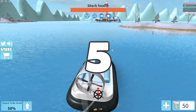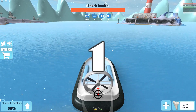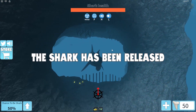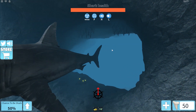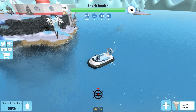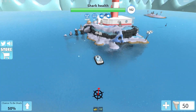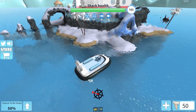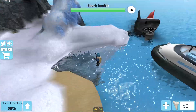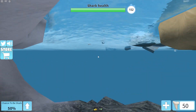Hello everybody, welcome to another Roblox video. Today we are on Shark Bite Beta. I'm in a private server with my friend Classy, and I'm going to show off this pretty cool glitch. All I have to do is go to the left side of the back of the lighthouse, next to these two palm trees and these circles. Classy is the shark.